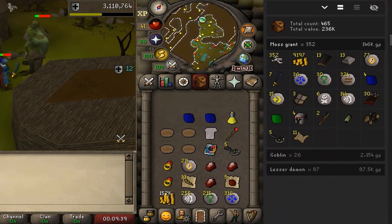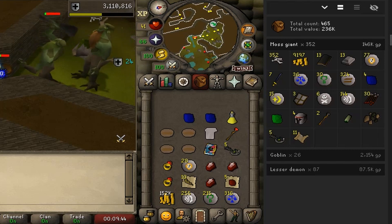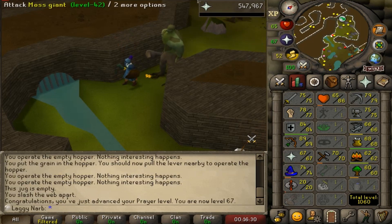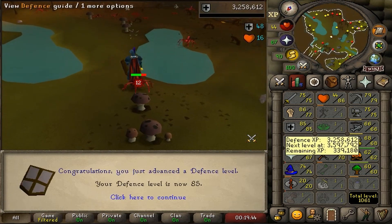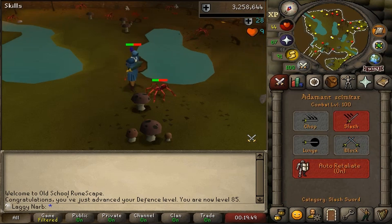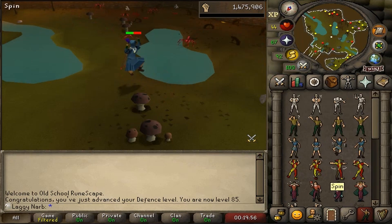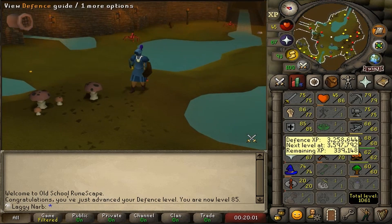I also wanted to come back to moss giants. The reason why I came back is that it's been a while since I obtained any mossy keys, so getting around five mossy keys was the goal. I ended up passing that goal and getting more. My XP per hour in defense using the addy scim was around 29 to 30k an hour. I also achieved a goal of 85 defense. At this point I spent over 10 hours using the addy scim.